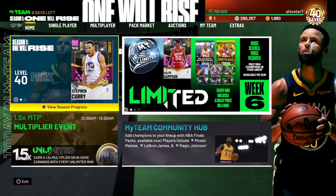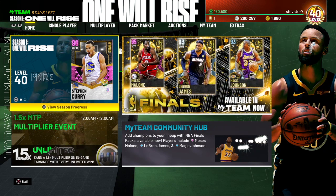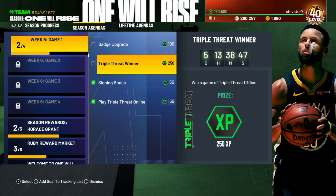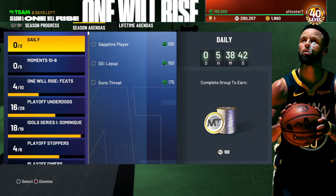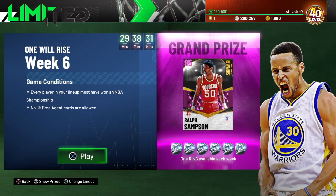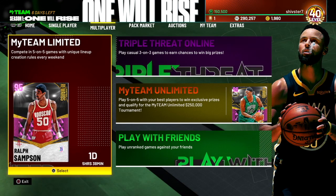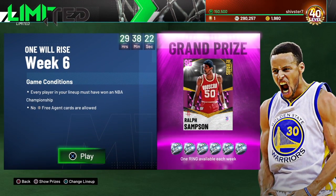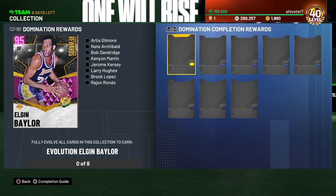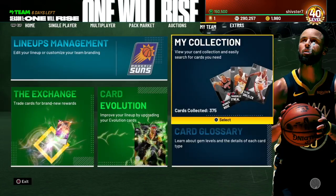Steph is probably one of the best players to use in Limited right now because he's got that ring and he's a pink diamond. Keep doing daily challenges. I haven't even done the week 6 challenges — I haven't been paying attention, but I don't think there are any Limited challenges. Stay on the lookout for those. Next season starts in six days — we're gonna see what the Limited prize is. It'll probably be a galaxy opal reward since we got a pink diamond in season 1.